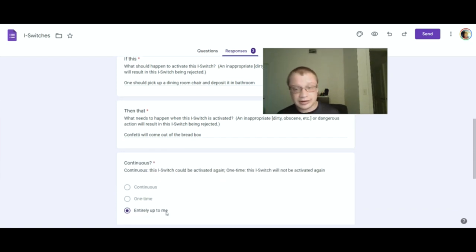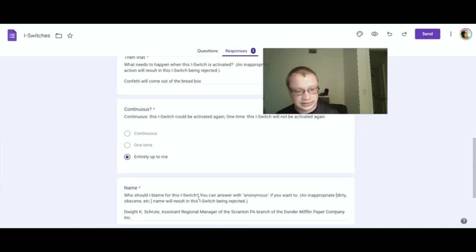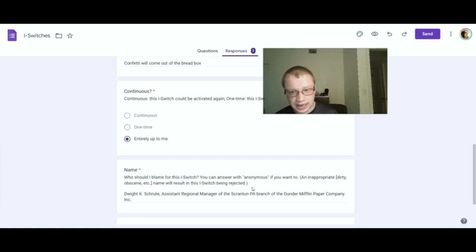It's entirely up to me whether I do it one time, multiple times, or zero times. I'm Dwight K. Schrute, Assistant Regional Manager of the Scranton, Pennsylvania Branch of the Dunder Mifflin Paper Company, Inc. Incorporated.